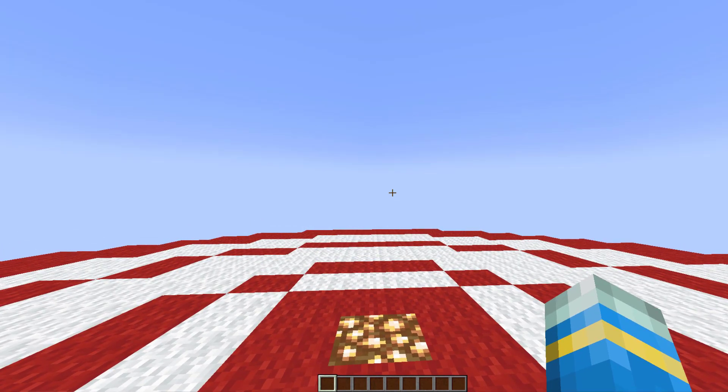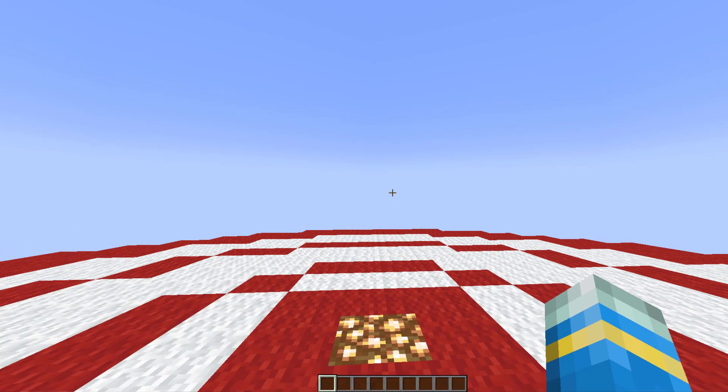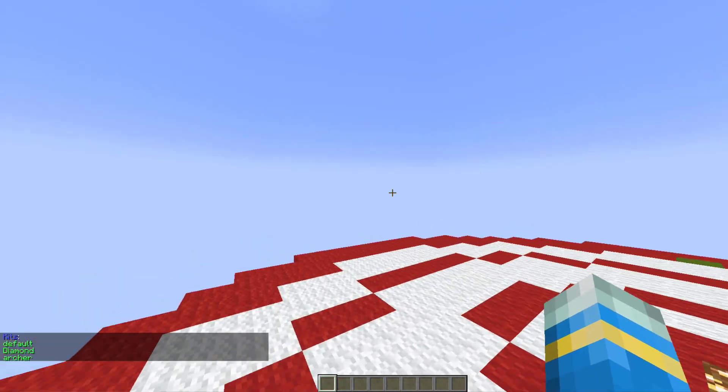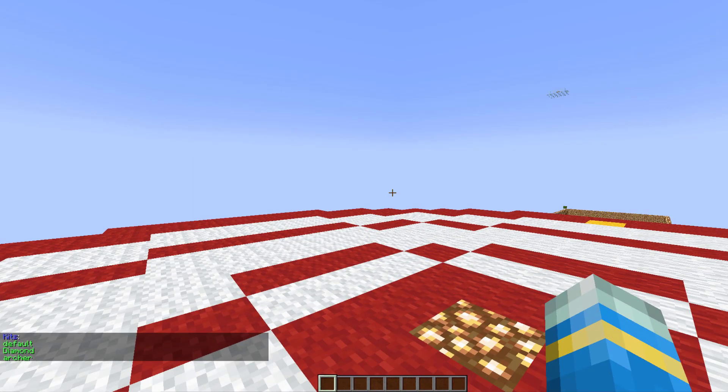Now, if you do /duels help, that's going to show us all of the commands. Then while we're in here, we can look at the kits that are available. If you do /duels kits list, we're going to see the three kits that I've currently got: the default one, which is standard, and then diamond and archer, which I created myself.